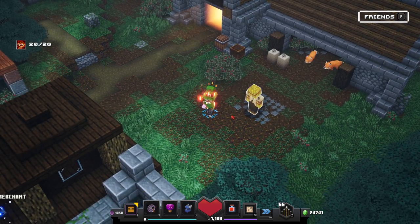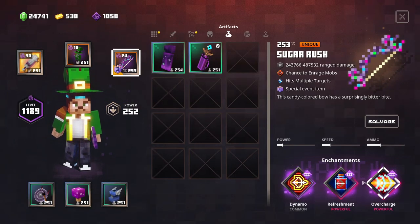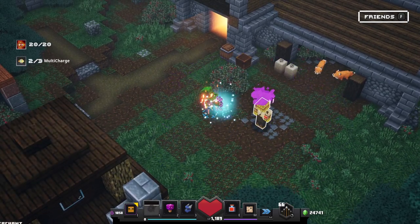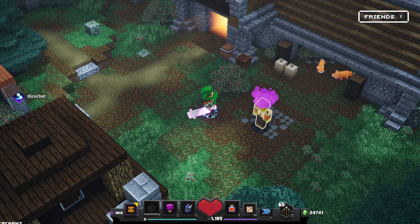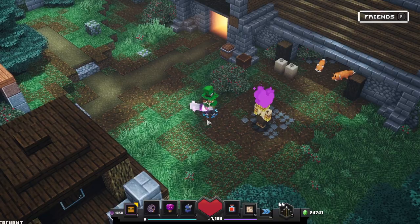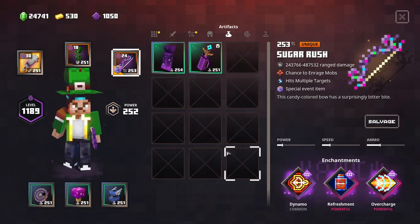We still have 20 stacks, so let's quickly check out a ranged weapon. This one also has overcharge and dynamo. Let me just gong this one — 226. Was it 226 thousand or million? I think million, guys. Oh my god.